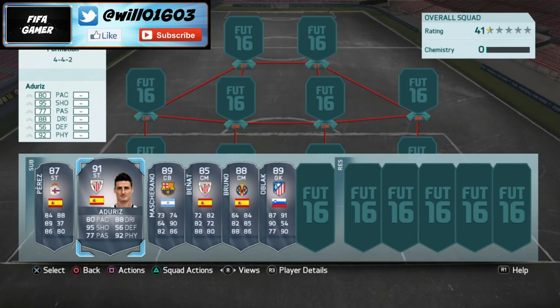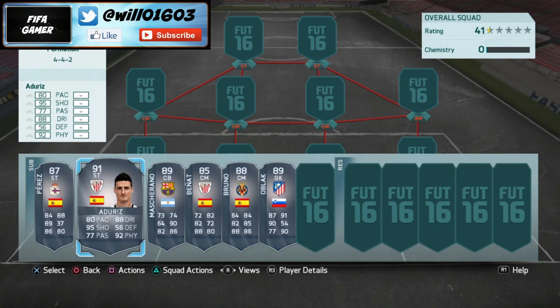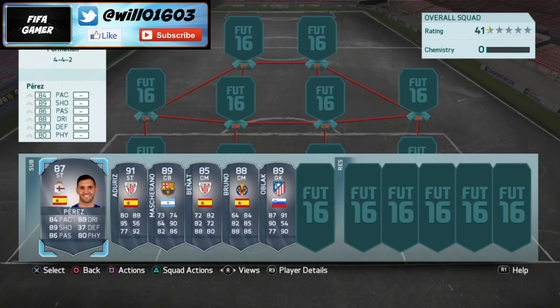Adiris has 95 shooting and I think he's got 99 heading in game — he's just going to be banging in goals like nobody's business. 92 physical and 88 dribbling as well; you name it, this guy's basically your perfect all-round striker — like a slightly smaller Ibrahimovic. Then moving on to Perez, this guy is a beast as well. He's basically a slightly quicker but slightly weaker version of Adiris, with awesome shooting, awesome passing, and great pace. He'd be a great player to pair up front with Adiris.